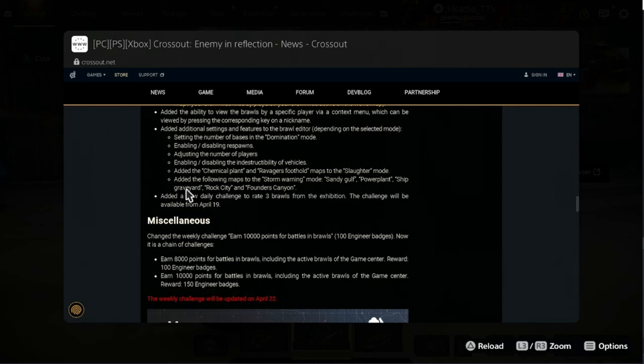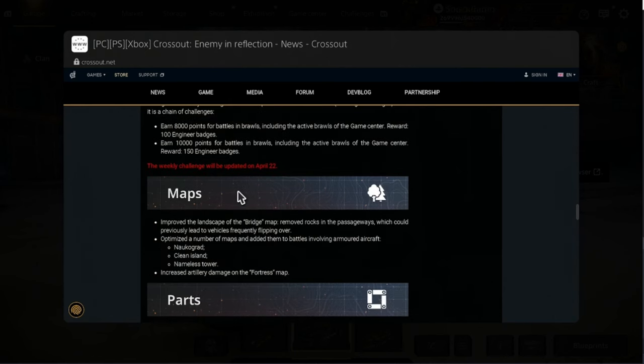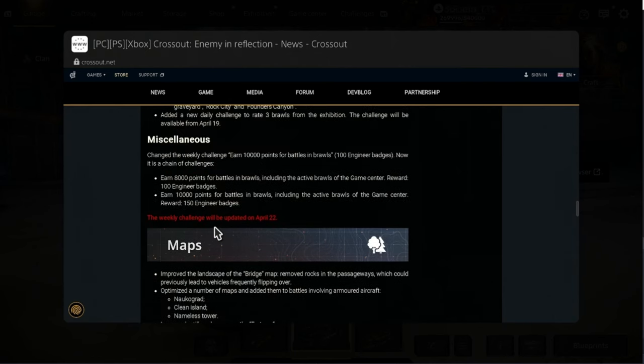They have tried to fix the oldest relic in the game, and they broke it! We're going to show that too. In the Miscellaneous section, they've changed the weekly challenge — earned 1,000 points for battles and brawls, 100 Engineer Badges. Now it is a chain of challenges. Long story short, you're going to get more Engineer Badges for your brawl challenges: 100 Engineer Badges for one, 150 for another. So they increased the weekly badges we can earn.